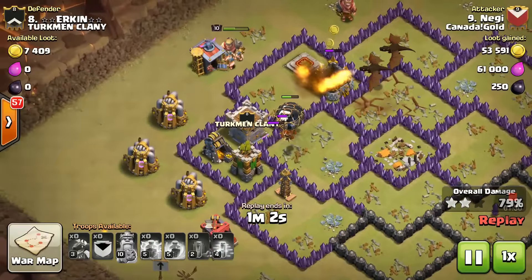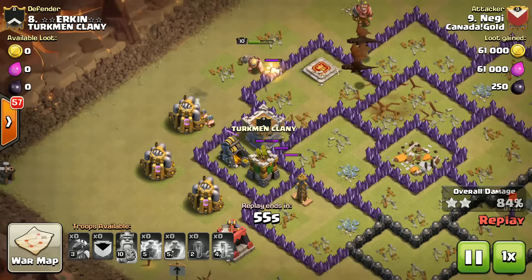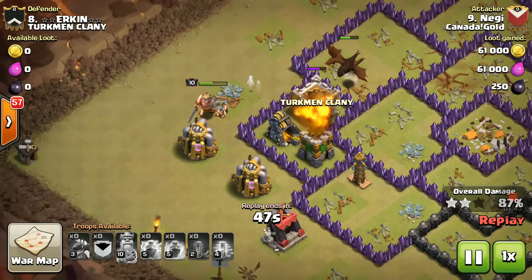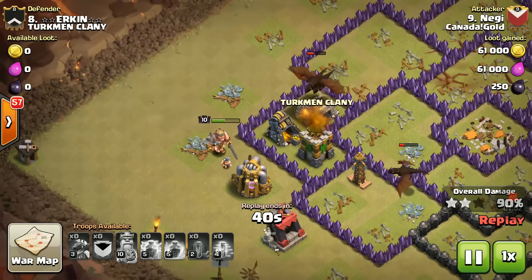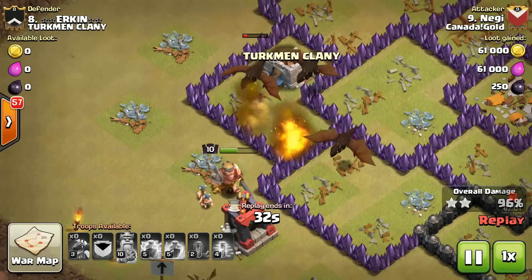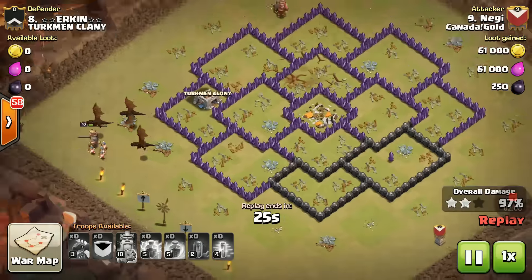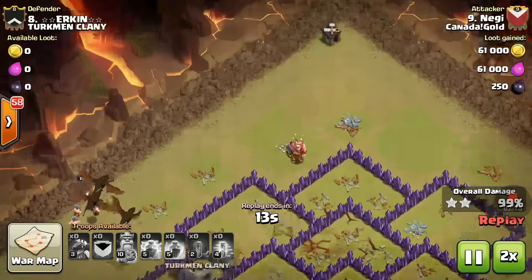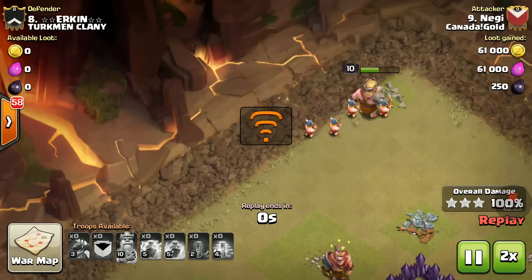Hopefully that archer tower goes down with that bomb - they're targeting it. We're still left with the king and two dragons. With only two defenses remaining it won't be too much for them. Three dragons are left targeting that one archer tower - and they've destroyed it. Now we're at 97 percent, just left with those builder huts. Fast forwarding so the dragons can move - the king and everybody are moving in for that last hut.